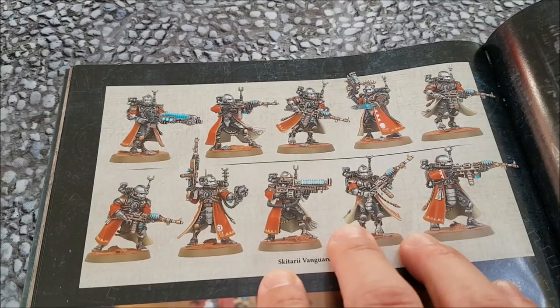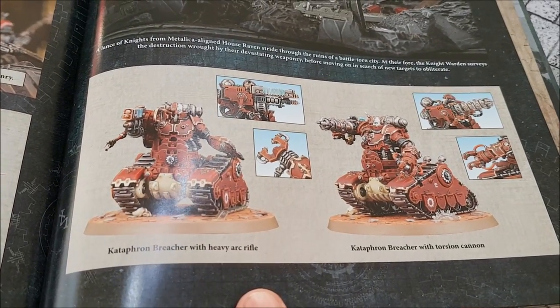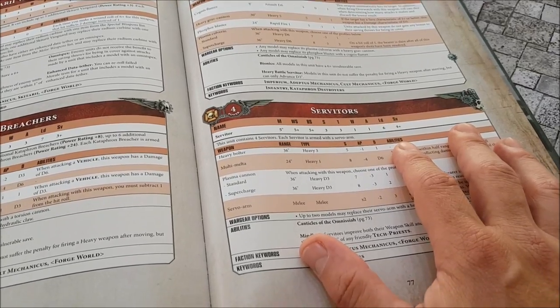Here are the little guys - some Vanguard - and here are the big guys, some Cataphron Breachers on tracks rolling around. I'm sure you've seen these images already.